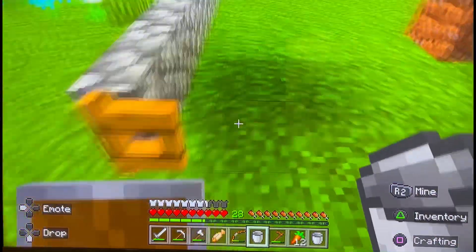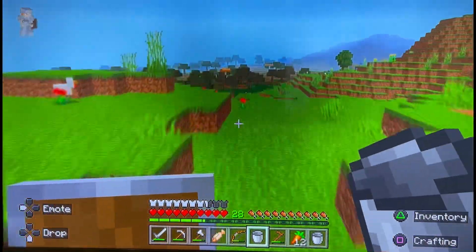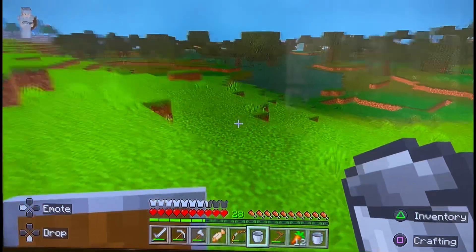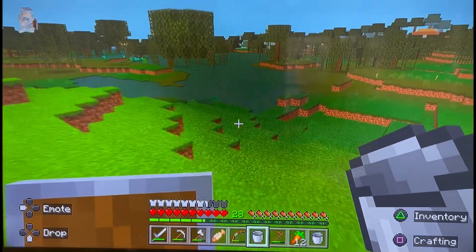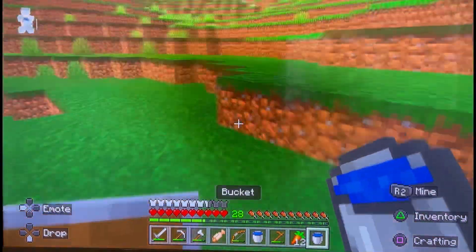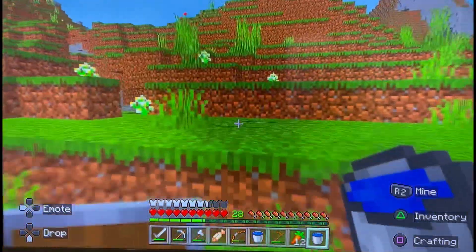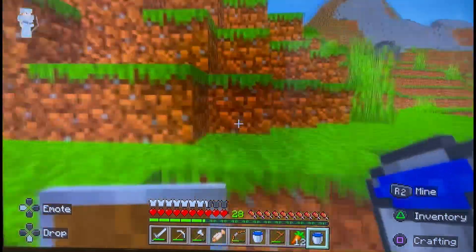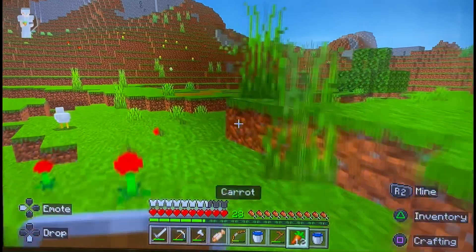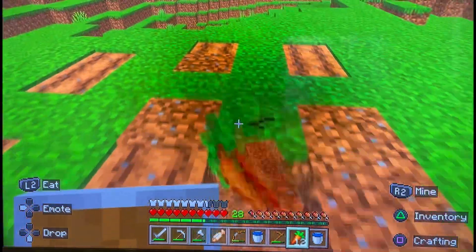All right, let's now head over to the swamp. It is unfortunately starting to disappear so I want to make this quick. Let's get some water for my farm. All right, now head over here. Let's stop at this hill — it could be right over there. I've got to go fast because it's starting to disappear. Let's put it like right here.